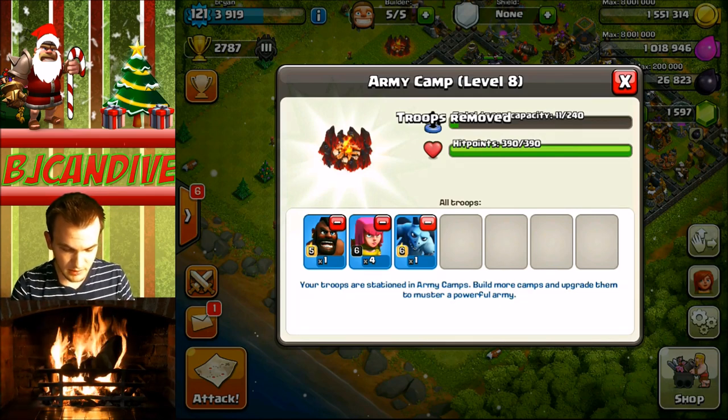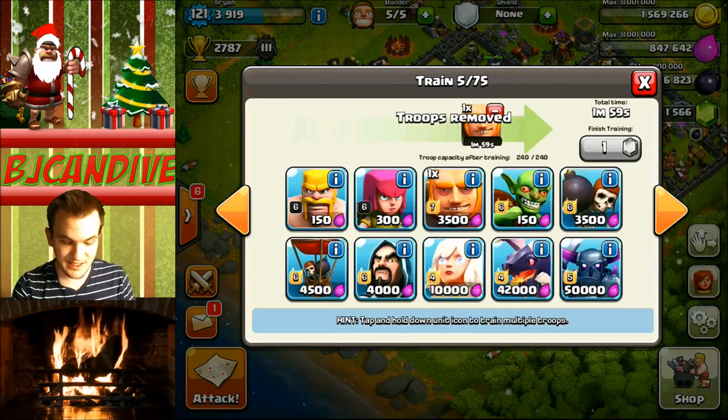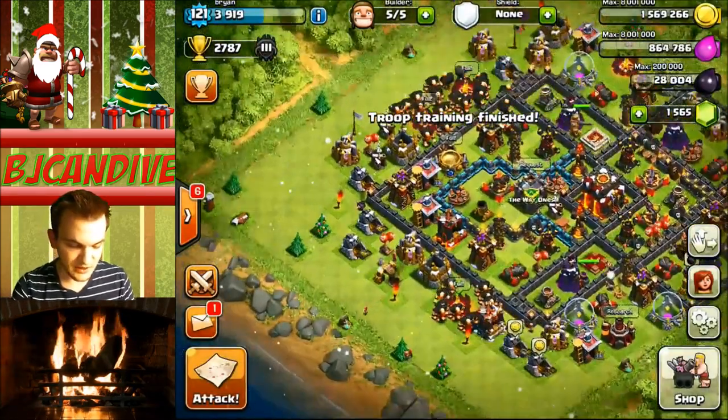So I'm gonna go ahead and train up some of these giants. We need 48 of them. I'm sure people in my clan don't have them yet, but I'm gonna get them started. I need to get rid of some archers. I'm just so excited — I want that new Christmas tree. I'm gonna rearrange my base so I can get a Christmas tree where I want it.